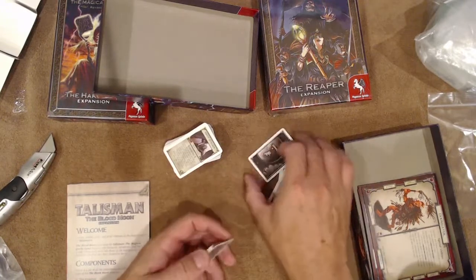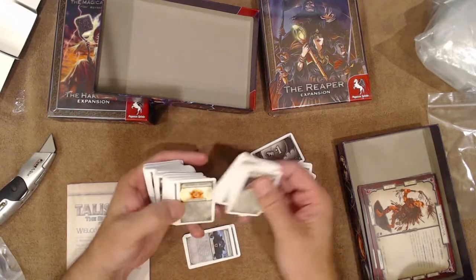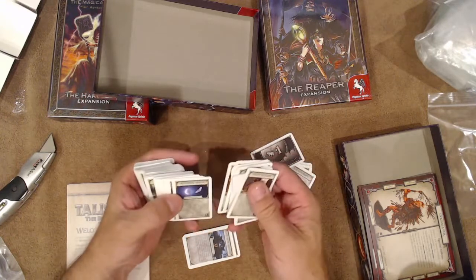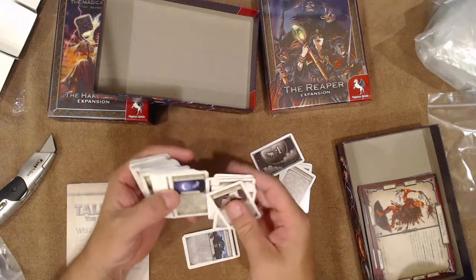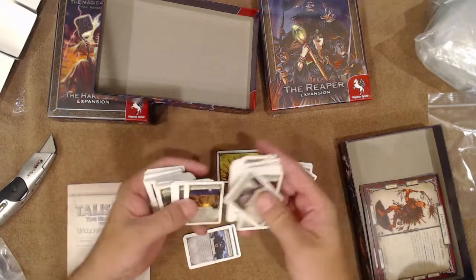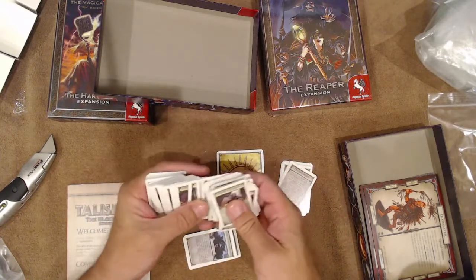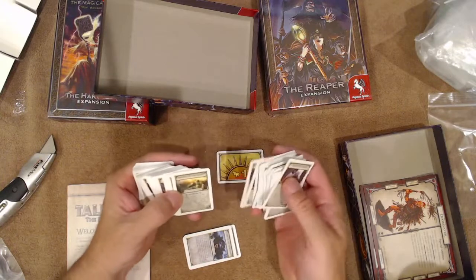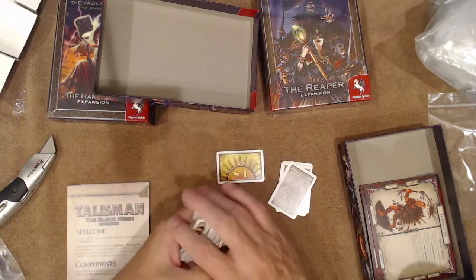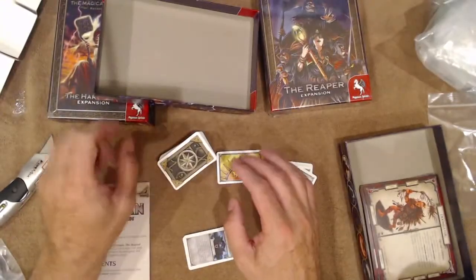The day/night track will come up when you draw certain cards — many say 'discard when day breaks,' so a lot of bad things only stay in effect until this flips to day. During the day each character subtracts one from its attack score during battle and psychic combat; during the night each creature adds one. That is going to make the adventure deck huge when you mix all these expansions together.